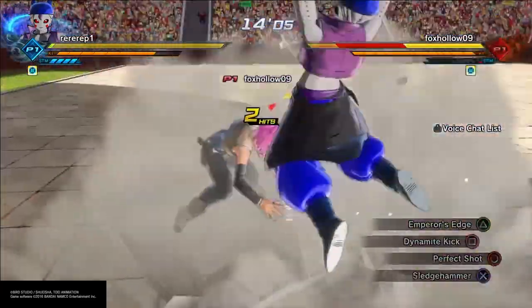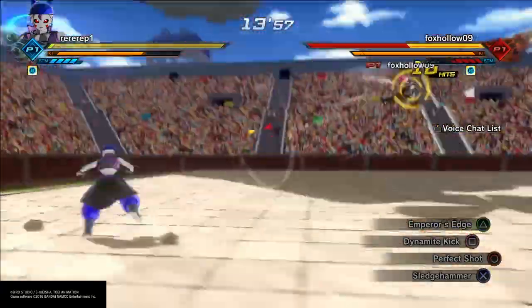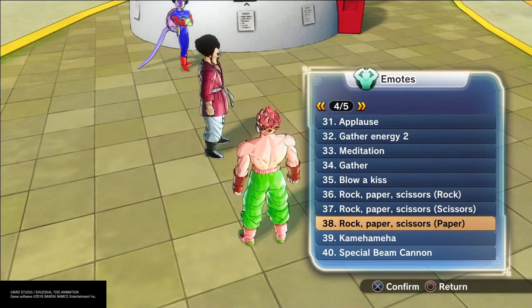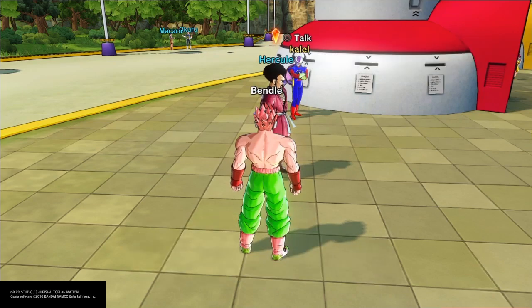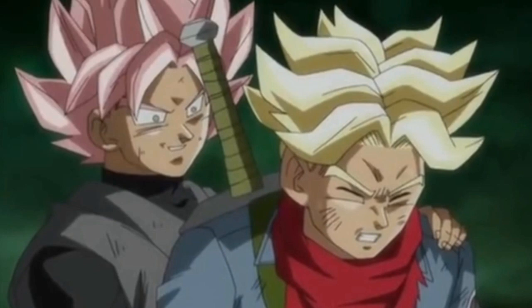So if you guys want to find Hercule, basically you need to do the applaud thing to him, and then afterwards you talk to him, and then you go and do a parallel quest. Then you're able to train under him and get Dynamite Kick. I hope you guys enjoy the video, see you guys later.